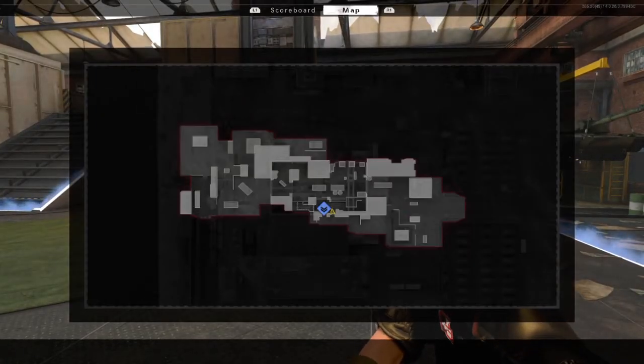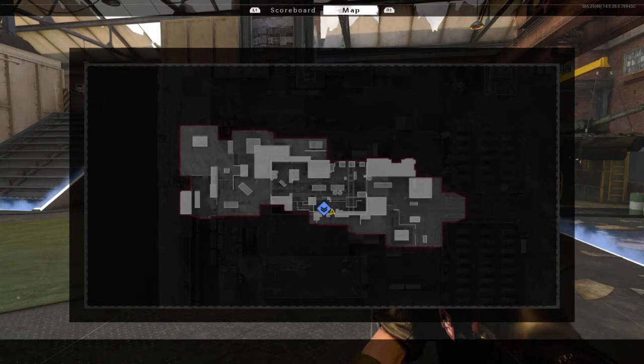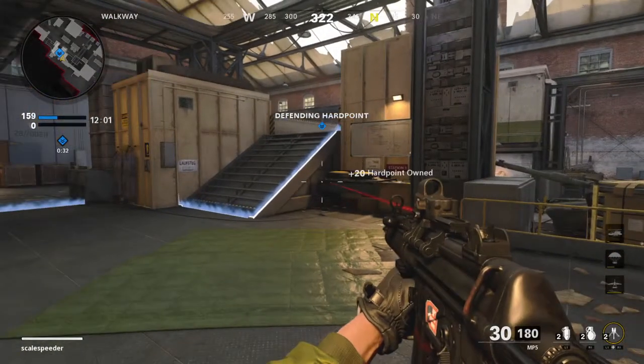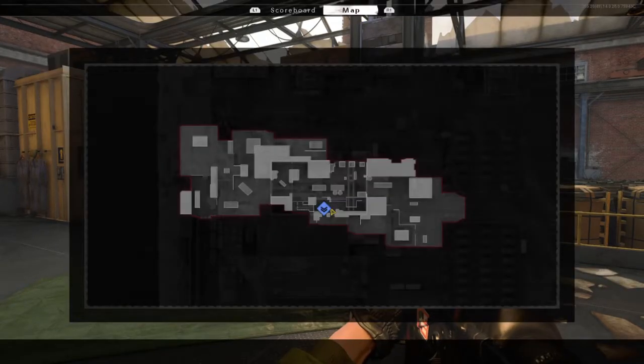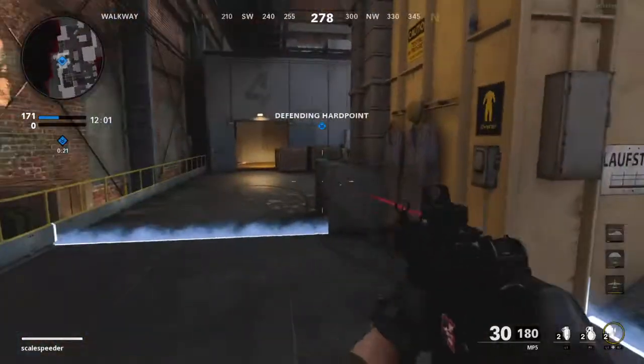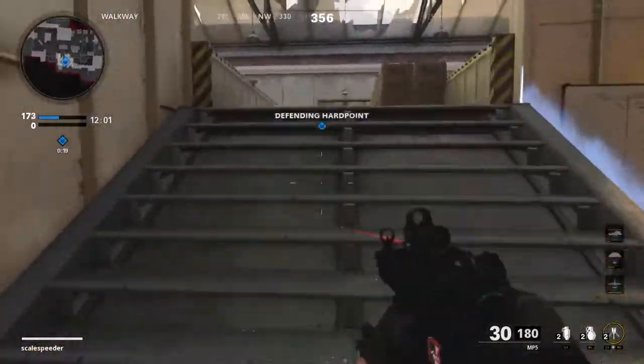So we're back at the beginning on the walkway south. Let's go around the hard points. The next hard point is at the radars, which is in the north outside, kind of over there. As defending hard points go, you need to look at the mini-map and see where the enemies are coming from.